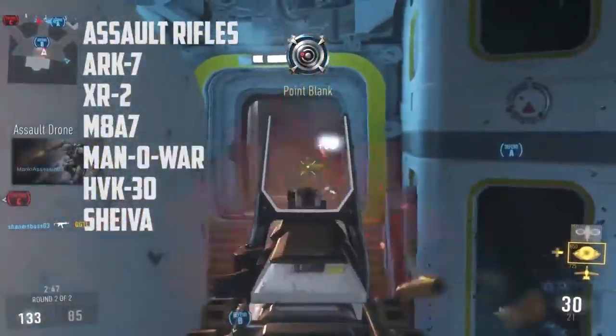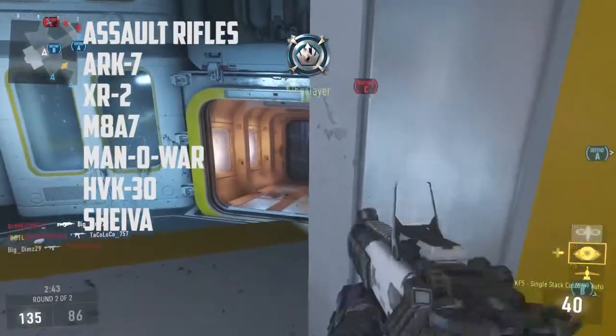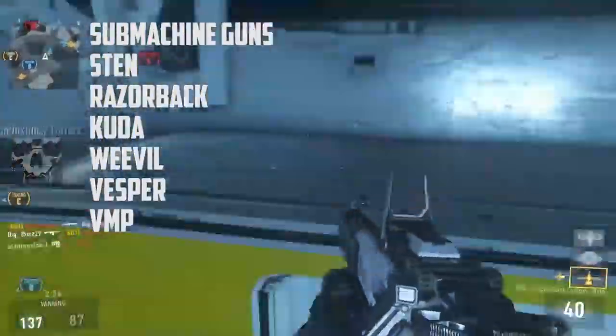The Shieva is quite strong if you put a particular attachment on it — I forget what it's called, something like Extreme Conditioning — it makes it a one-shot kill to the head, which makes this gun very good. Next are the submachine guns.